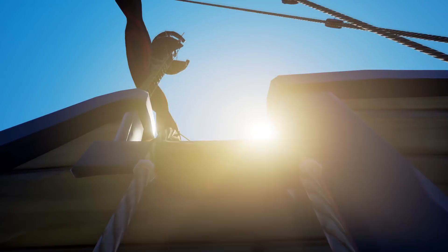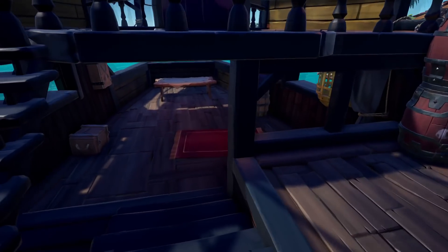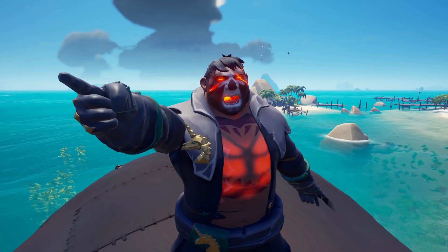I'm not talking about the ship. Get rid of the friggin' brig on the sloop. It serves no function and is still left over from when Rare was planning to allow more than two players on the sloop. As this has been ruled out, delete that and put a bed so I can snuggle with the lads. Sort it out, Rare.